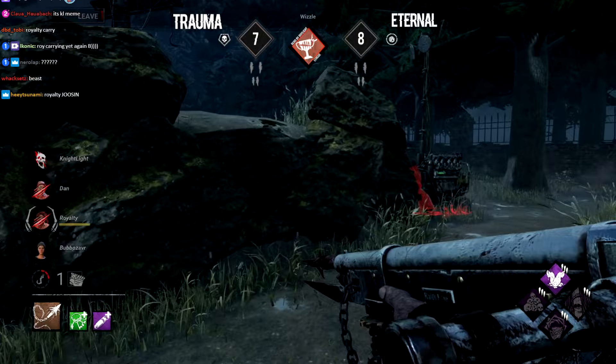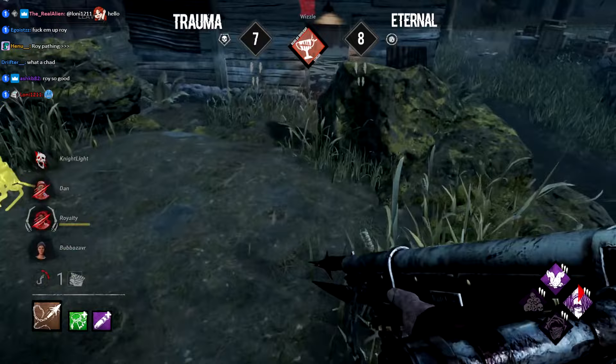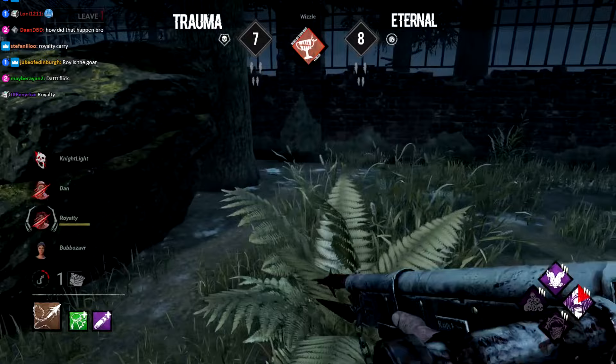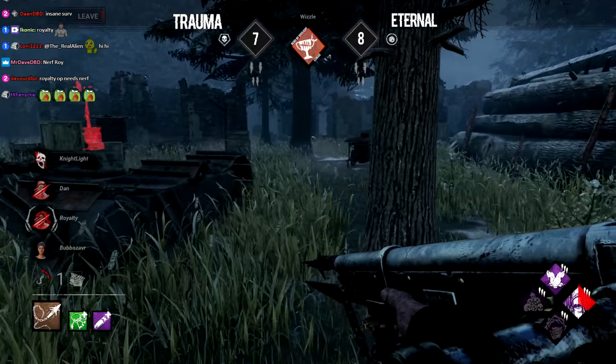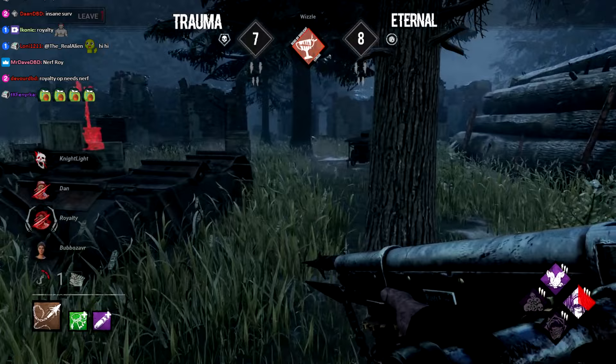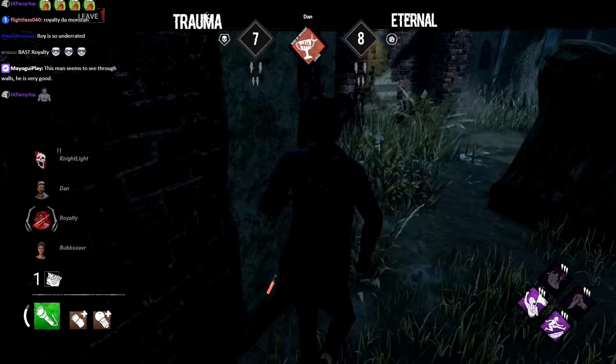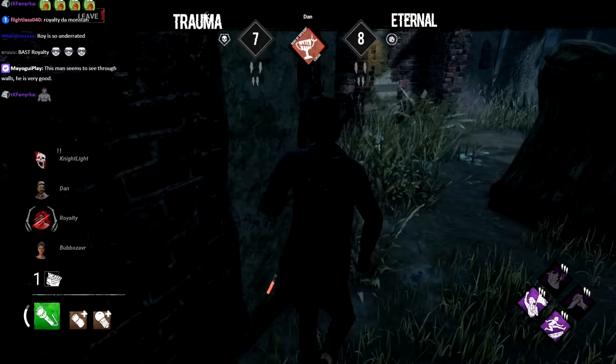Royalty manages to go for over three minutes on that generator — what a show. Whistle now going to break the gen. An injured survivor, believed to be Dan, is nearby — if Whistle capitalizes this could be huge — but nobody's around. The only thing he gets is Call of Brine to regress the generator. Survivors should probably be resetting in a last-gen scenario — you don't want Whistle to get pressure heading into the end game, especially considering NOED is a possibility. Whistle does have it. Dan goes for the reset, Royalty returning to the top, Bubble sitting on the shack right next to the killer.